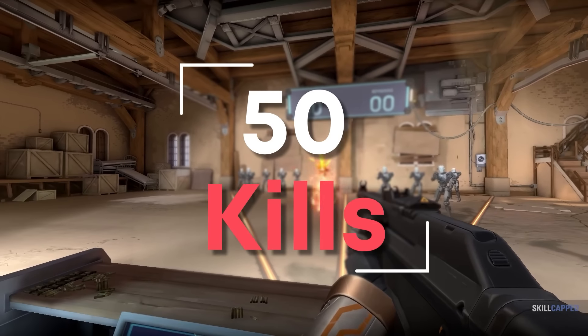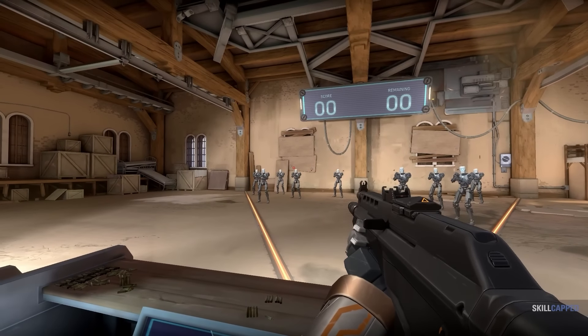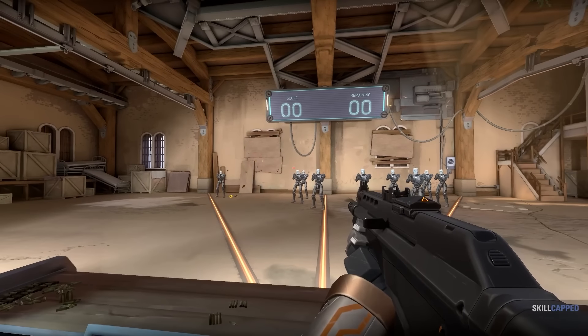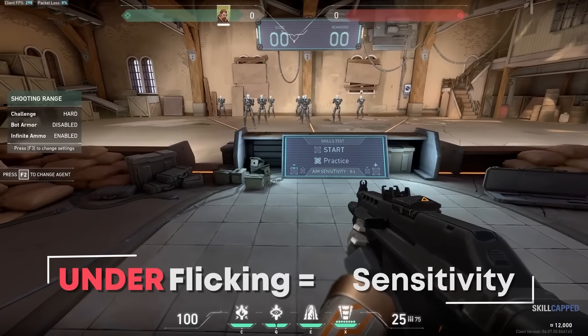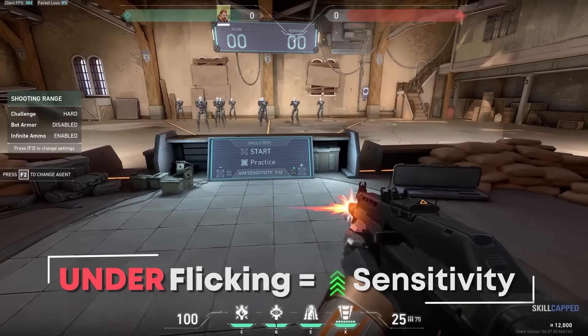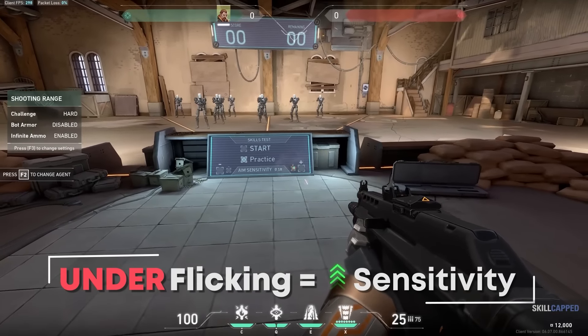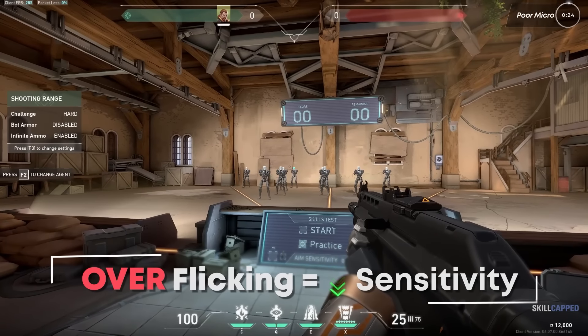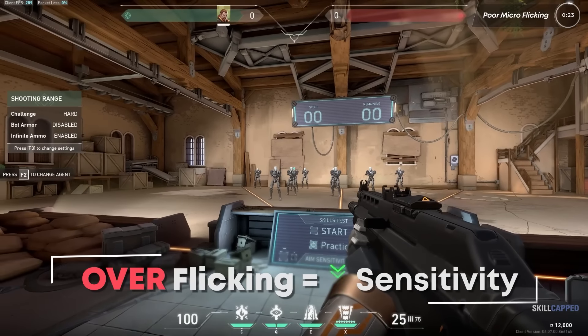Once you get more used to flicking these targets in a small path, it should start to feel very natural. One of the biggest tips on microflicking: if you're consistently over- or underflicking for at least two weeks of doing this routine, play around with your sensitivity. If you're consistently falling short of hitting the flick, raise your sensitivity slightly until you're able to flick more consistently. If you're overflicking and ending up miles away from your opponent's head, lower your sensitivity. A lot of players fail to see how important microflicking truly is in making you more consistent and well-rounded.